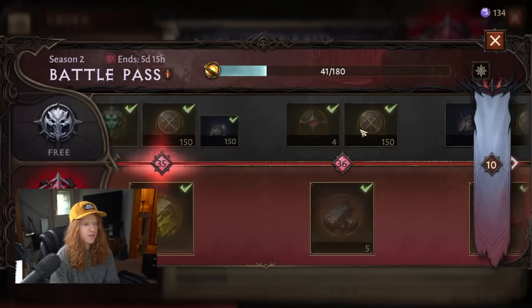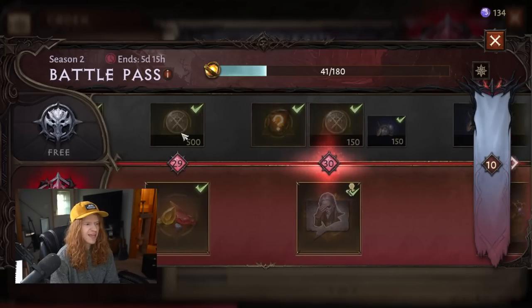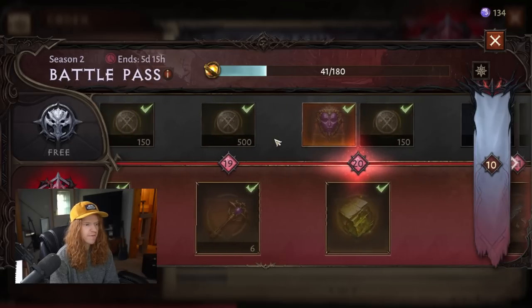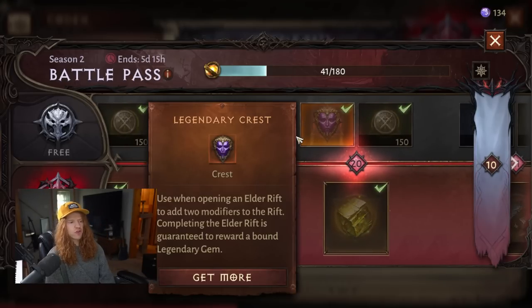Every season, the Battle Pass is going to have a legendary crest in it for free. You'll notice there's more on the bottom that you have to pay for, but you do actually get a legendary crest for free every season. This is one of the lower amounts — it's literally one per month — but you do, in fact, get one for free here.